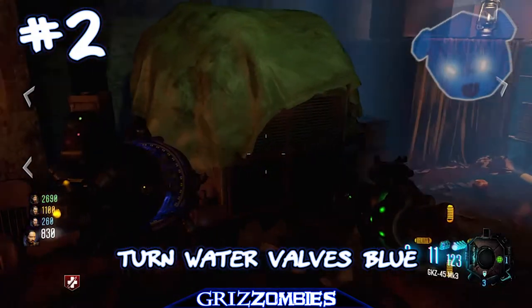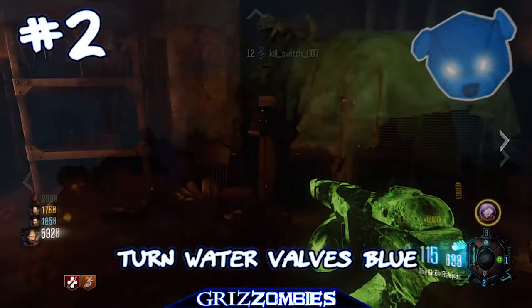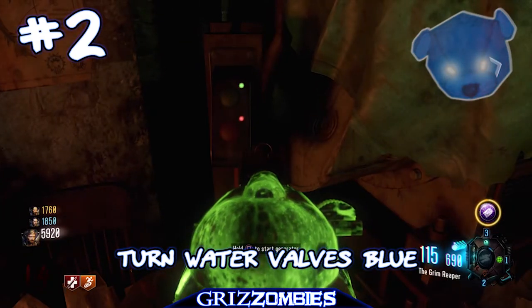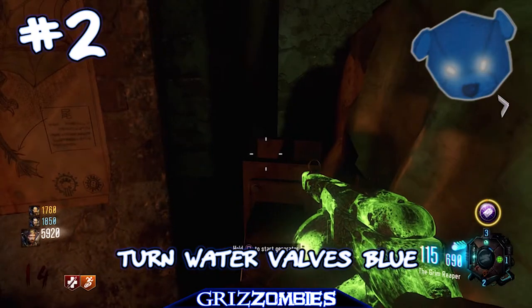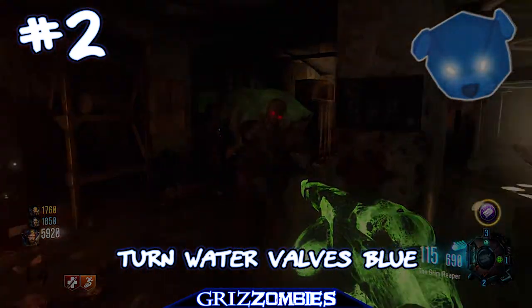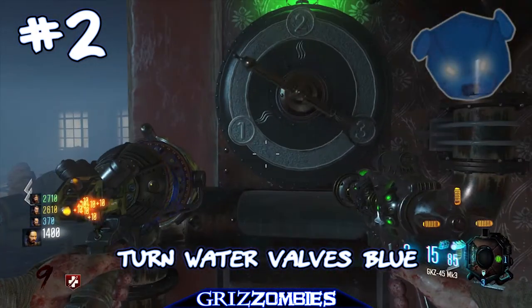To power the generator, you need to kill a valkyrie next to the generator down here below pack-a-punch — it's where the egg incubator is. This is round-based so after you start it you're going to have to wait another round before starting it again. Killing the valkyrie — the machine thing that flies around — is how you do it.